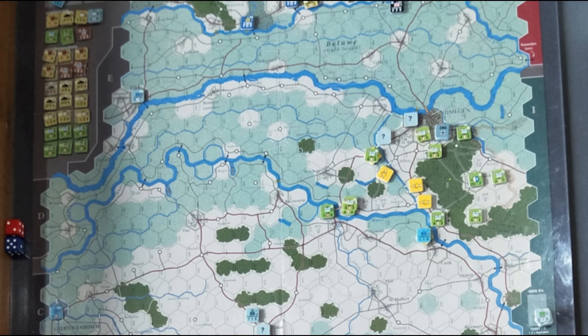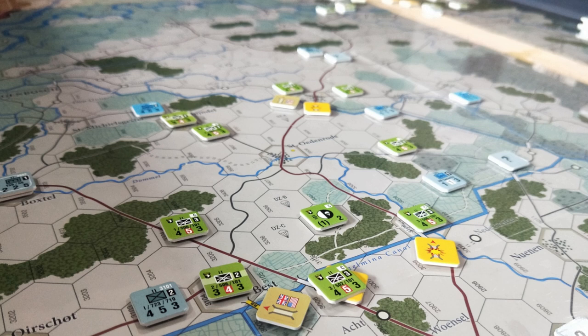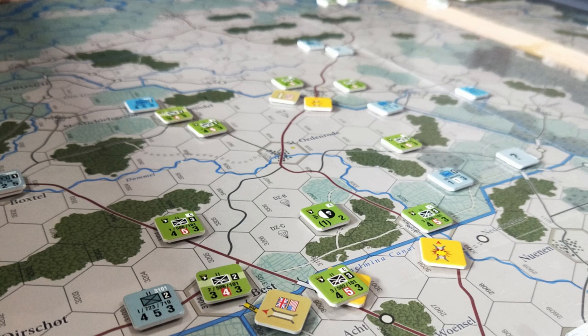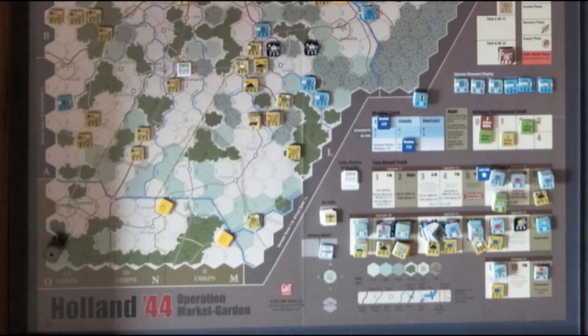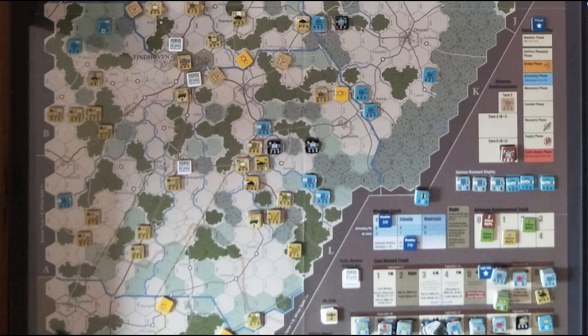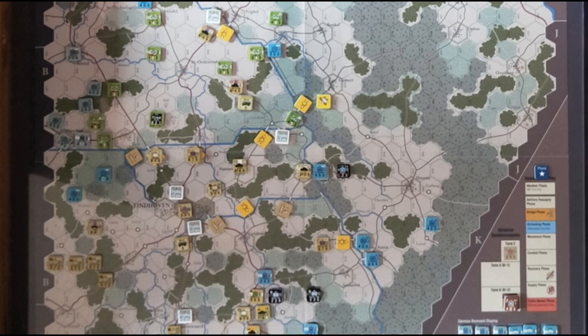Unfortunately, further to the north near Nijmegen, things just went from bad to worse, with more and more bridges blown across that canal. There are really sort of two different stories going on. Down in the south, 30 Corps is advancing very quickly through Eindhoven and securing some bridges. The Son Bridge was blown, as it was historically, but we secured the rail bridge just to the west of that, and eventually another bridge way out in the east, which became important down the track. Things were going well for 30 Corps, but further north around Nijmegen, a lot of blown bridges. Securing that Grave bridge was important.